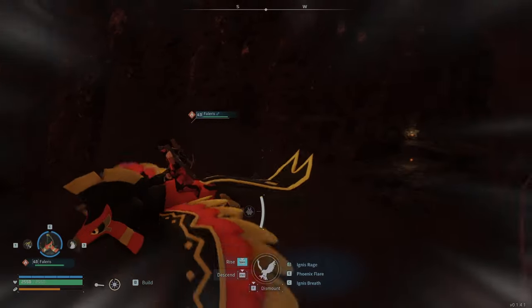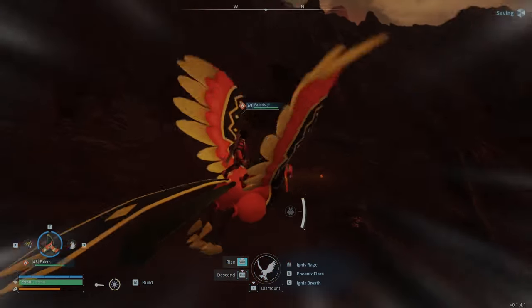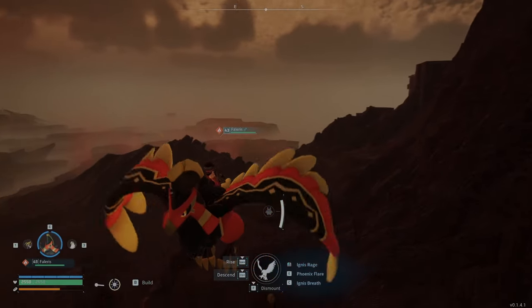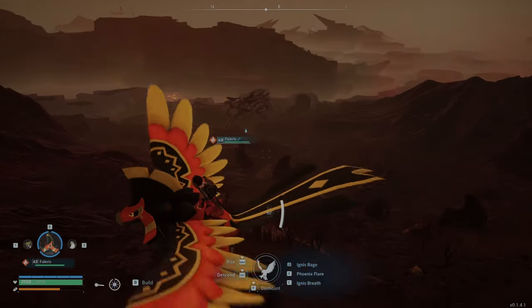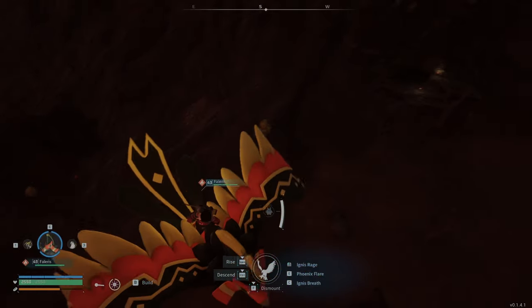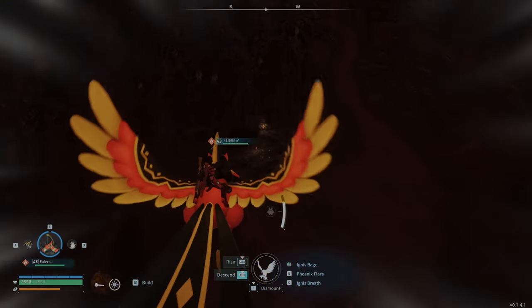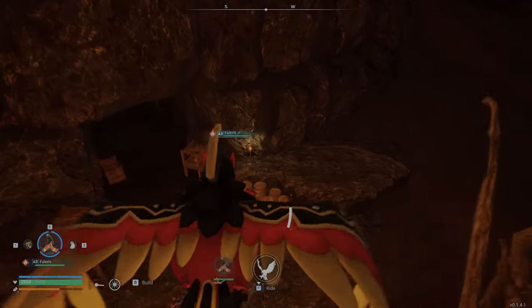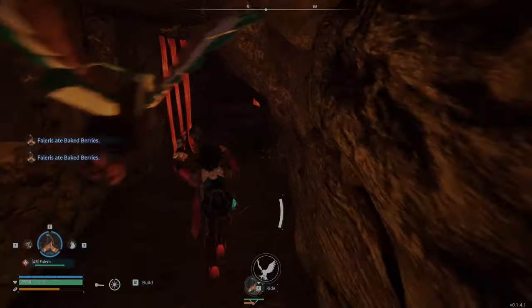Once you get here it's going to look like this — pretty much up the top of the hill towards the bottom of the summit of this volcano mountain looking thing. If you come here around the night time you'll see torches on the outside of the mineshaft.